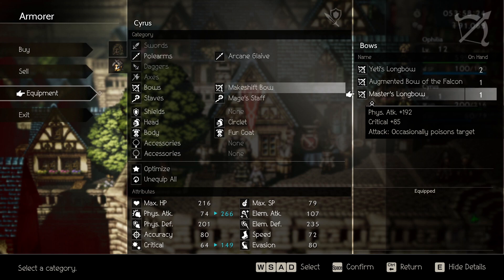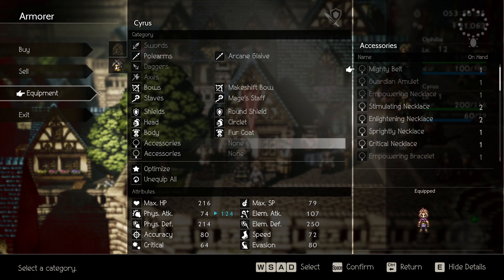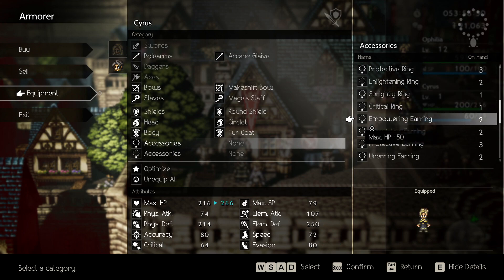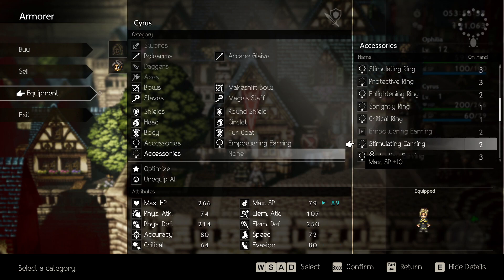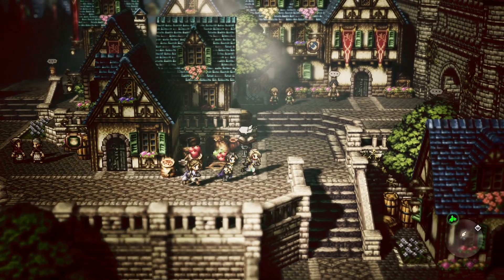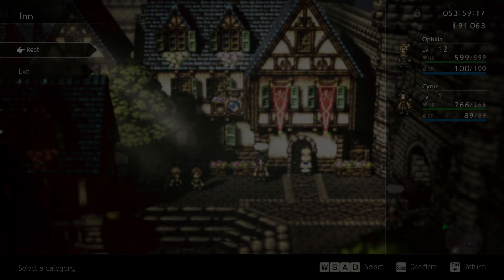Let's make sure Cyrus's equipment is all good and set to go. He can't use some of these — that would be cheating — so he'll be stuck with a makeshift bow for now. We'll give him a round shield. Let's give him the two earrings we bought so he can get some more HP and some more SP, which he'll definitely be needing. Now let's go take a rest at the inn so Cyrus will be all topped up on HP and SP. Thankfully, it looks like sleeping at the inn is free during a Chapter 1.